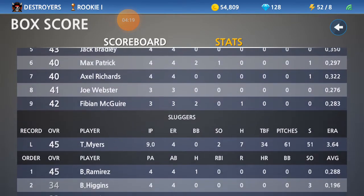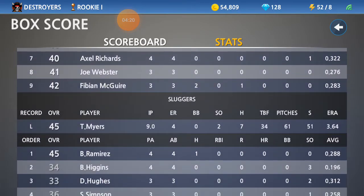For the Sluggers, T. Myers will take the loss. He had 2 strikeouts, allowed 7 hits — most of them came at the end in that 9th inning. 51 of his 61 pitches were strikes, and he gave up 4 runs.